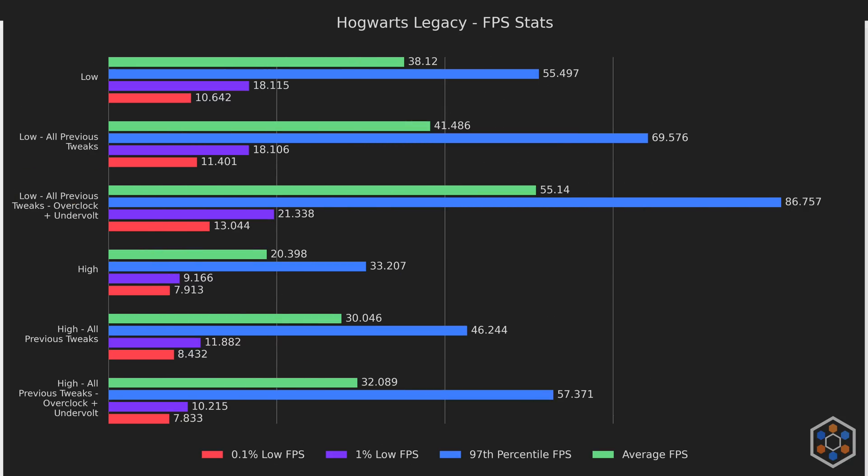Here we can see that we took the low preset from a shaky mid-30s all the way to a pretty solid 40 with normal tweaks, and all the way to the mid-50s while overclocked. The high preset went from a measly 20fps all the way up to a fairly stable 30 with tweaks, and a slightly more stable 30 with overclocking. When in a single environment frame rates tend to be very high, but when moving we drop near the average, and during fast movement we get stutter. I'm confident the issue is simply that we can't get enough VRAM and assets are cycling constantly in memory — unfortunately there's not much we can do about that, but I'm happy with the results regardless.